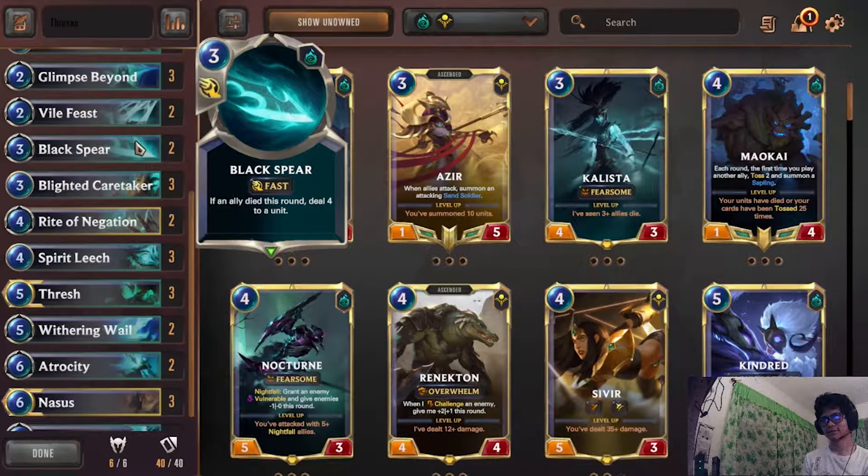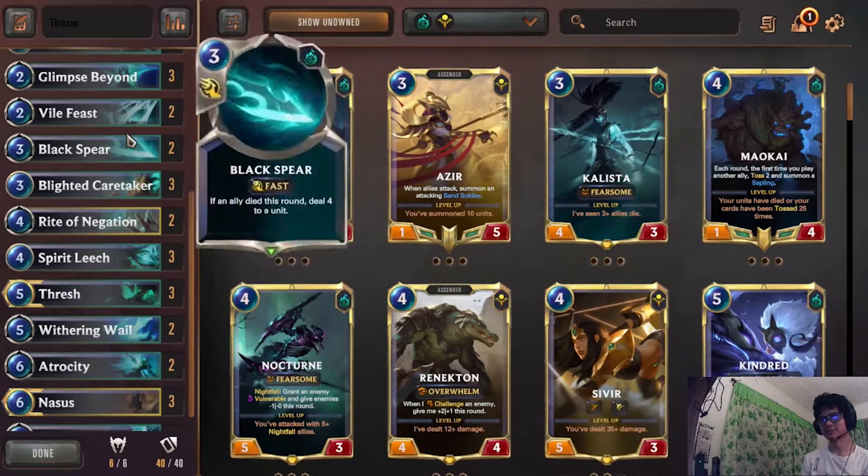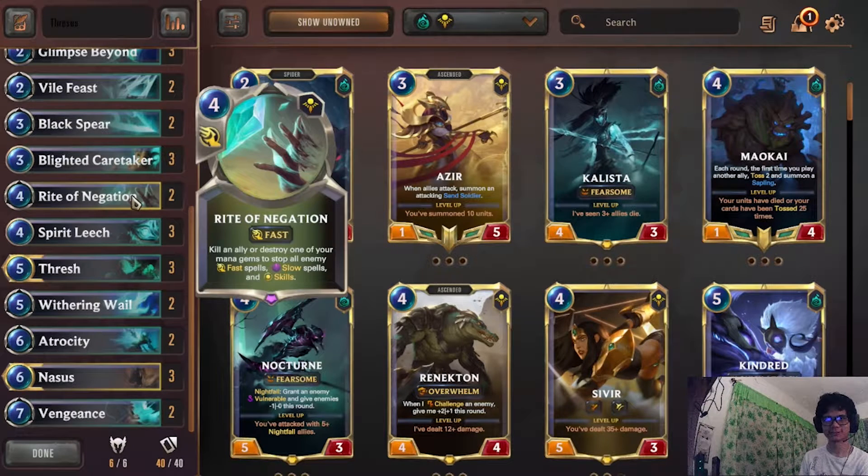Black Spear — if there's a three or more health target I would keep it, or if you have a set hand already like Dune Keeper, Curse Keeper, and Caretaker, then just keep the whole hand. Caretaker — keep if you have a sacrifice target and you're attacking on odds. If you're attacking on evens it's a little more debatable, could be a bit more awkward — that's your decision.